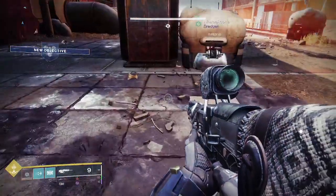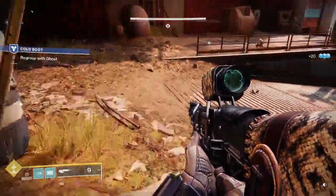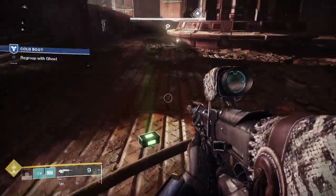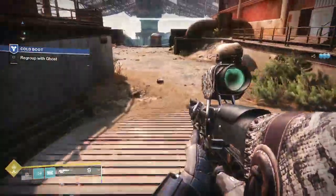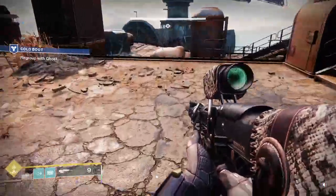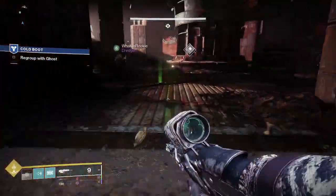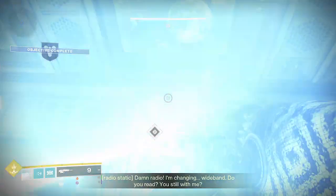For some reason I keep picking up these blue things — I think I need that. Oh yeah, that's glimmer — that's in-game currency. Well, I always need money then. Whatever ammo drops that you're able to see is ammo for you, and whatever ammo I see that drops is ammo for me. Alright, we've got to regroup with the ghost. When it comes to ammo, it's not one of those things where you ask 'can I have it?' — it's more like if you see it, pick it up. Objective complete.